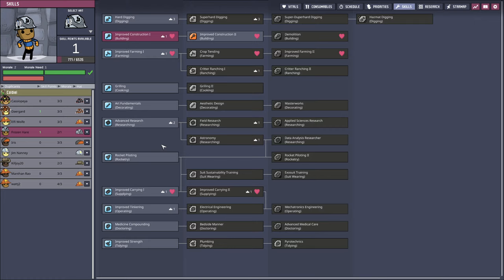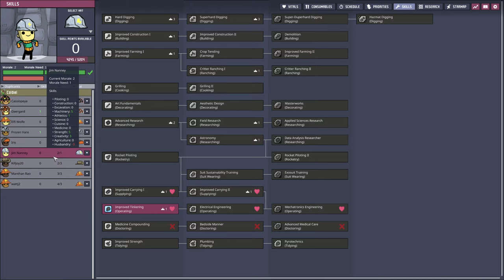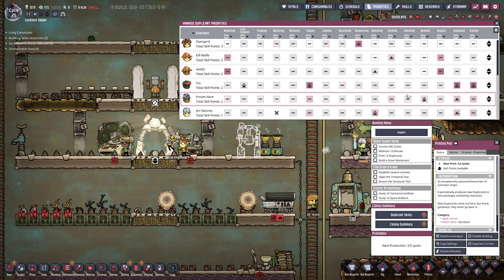How are we looking? We can do improved construction too, and also improved farming. We currently have one farmer who is also our rancher. Frozen Hare right here will get improved farming level one to help us out a little bit with plus two agriculture, since we need to get heavily into that. In priorities, we're going to give Frozen Hare a little bit of a higher priority in farming. So far, so good — slowly but steadily, it's starting to look like something.